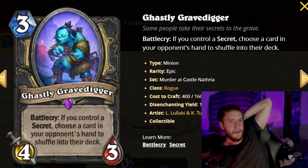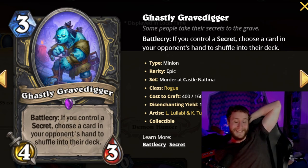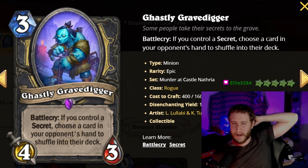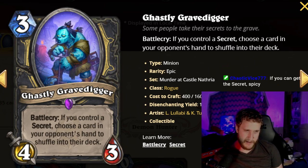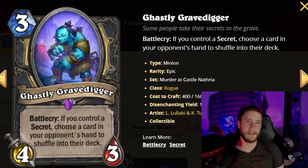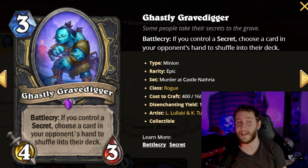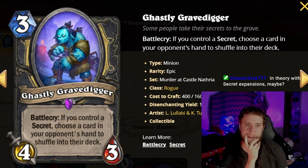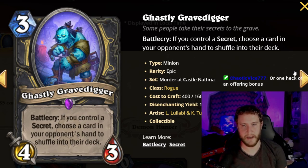Next is Ghastly Gravedigger, a three-mana 4/3. Battlecry: if you control a secret, choose a card in your opponent's hand to shuffle back into their deck. A three-mana 4/3 alone isn't great, so you want the secret condition. You're probably going to have a secret or two in your deck anyway, so there's a lot of upside. Conceivably you play a secret and follow with this immediately — you deny their curve play and can just win. It's never bad, and the upside can straight-up win games.